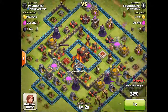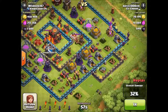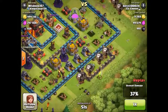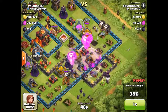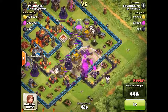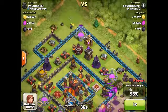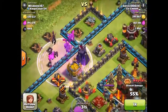As you guys can see, I just drop the rest of my balloons on the right side where three of the storages are, and follow it with about one rage spell. There's a wizard tower, and you don't want your minions to get taken out by it — that's why you drop your balloons to distract it. Then your minions usually clean up the gold and you should get most of it.